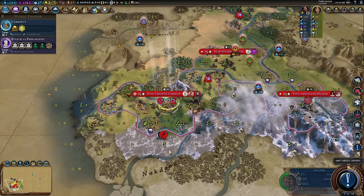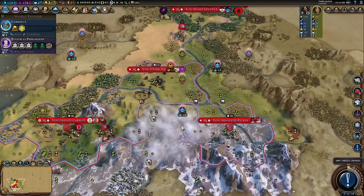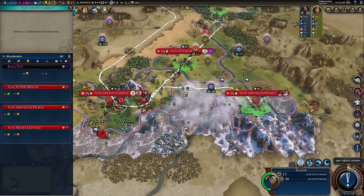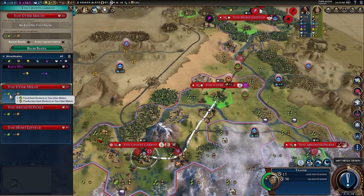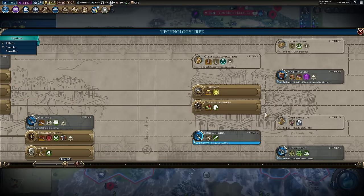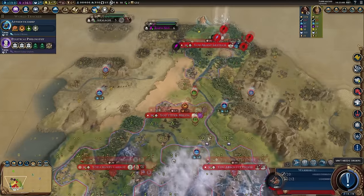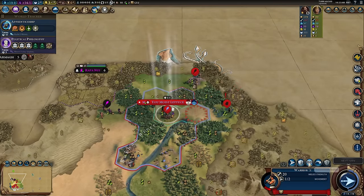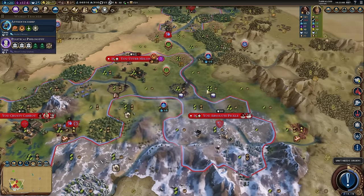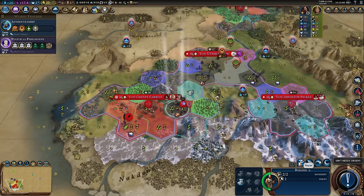I'm going to spend 60 gold to get the archer just so I can kill that thing — I don't want to keep on fighting it. I have a feeling this storm is going to break this sugar. So I'm going to pull this builder down in anticipation of that. Never trust the game to not screw you over if it can. There you go — the storm raised the sugar just as I predicted. There's the mine fixed, there's that barbarian killed. Whilst we've got a builder in the capital, I'm actually going to look to growth here and get all of my cities out early enough. So I'm actually going to switch to a settler.